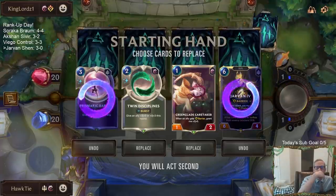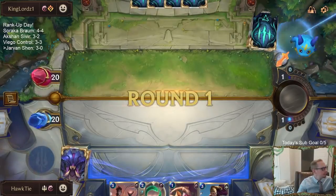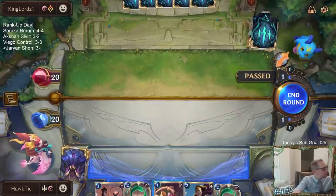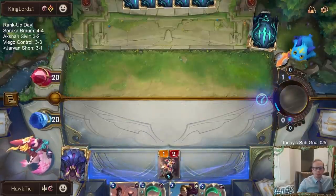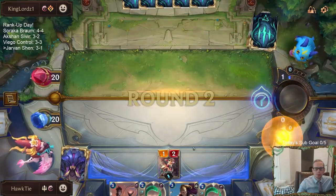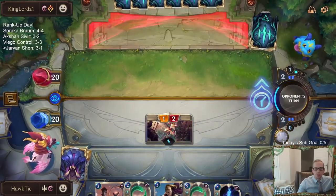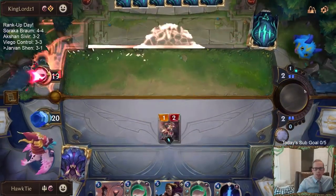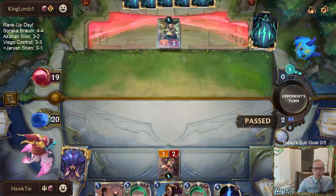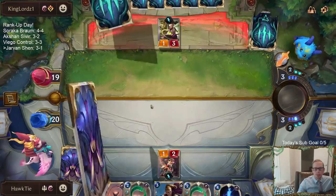I kind of want to keep that Prismatic Barrier to go along with my 1-drop. There we go — three in one. This gets shot — it's kind of like a Mystic Shot test, right? I'm going to be saving my spell mana and trying to protect River Shaper.